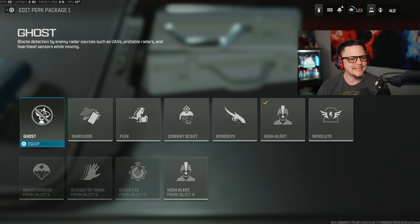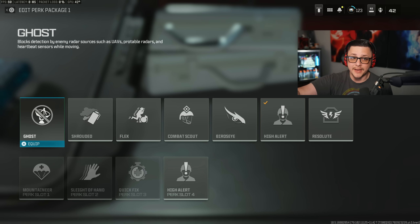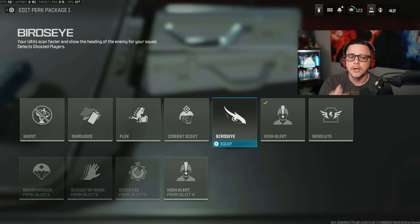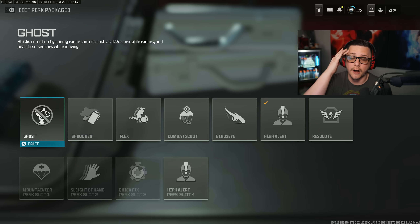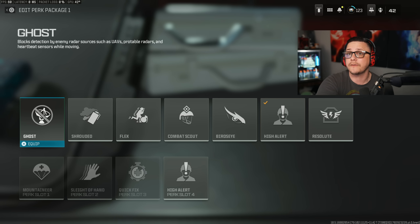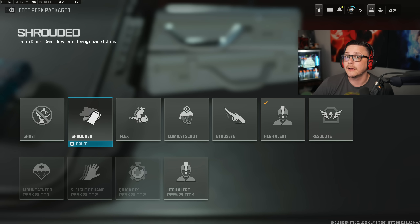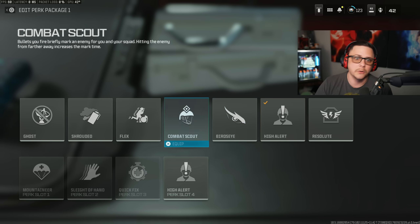The last set of perks isn't all that competitive because we have some pretty straightforward ones. Ghost requires movement for UAVs, portable radars, and heartbeat sensors to be active, which is a slight nerf — but it now has a direct counter in Bird's Eye. Someone on the enemy team will have Bird's Eye and know exactly where you are when a UAV goes up, which is why a lot of people have dropped off using Ghost. Shrouded drops a smoke grenade when you enter a downed state — maybe it gives your teammate a chance to revive you, but you're probably better off helping the team with Bird's Eye, High Alert, or Combat Scout.